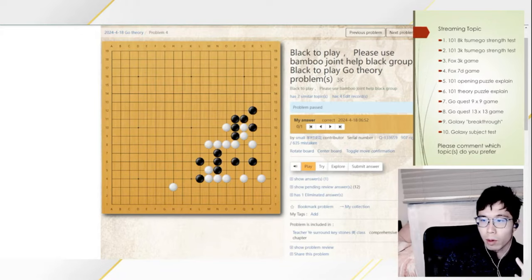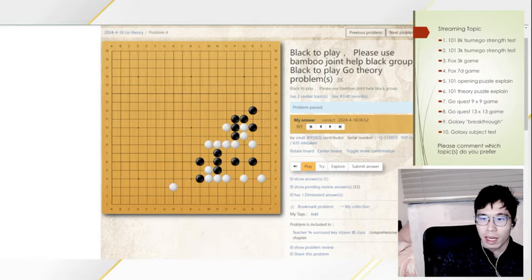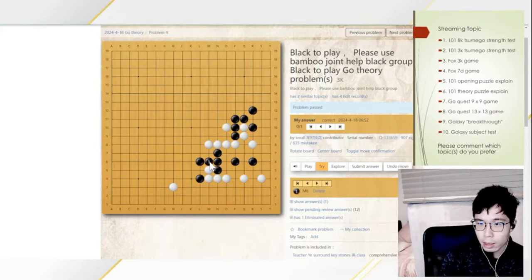There is also a real game problem. Here there is a defect for Black. The puzzle tells you what to do — it is to play the bamboo joint. It's good to explain why the bamboo joint is the best. If you play the connect, this move only has one function: connecting the stone, but it does not help the whole group to escape. The bamboo joint successfully connects the group and also helps Black get more space to get into the center or the left-hand side. So it is more efficient.